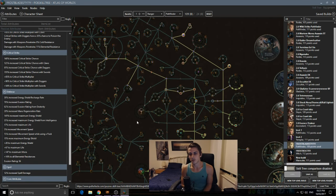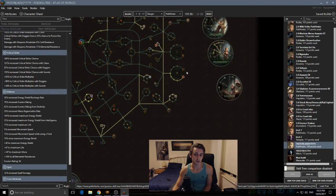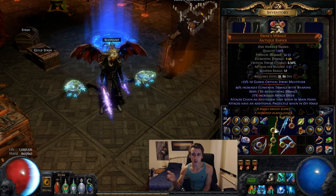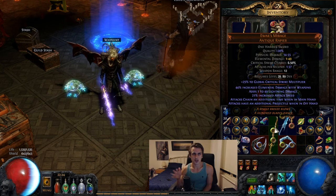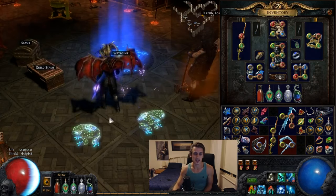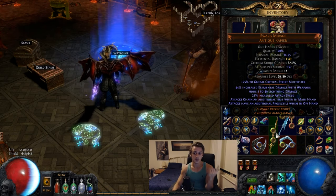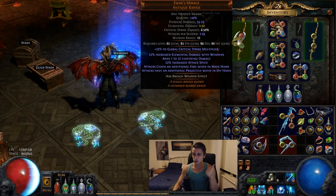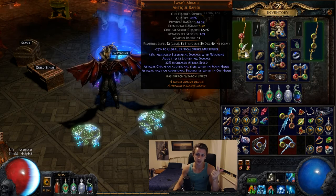I'll flesh the tree out over the next few days as I build the character. I'm not sure Varunastra is worth it — it might turn into a pure claw, dagger, or sword character depending on what's available. As for weapons while leveling, I'll mention the Mirage Antique Rapier, which you get around level 26 at the end of Act 2. They're amazing for leveling Frostblades — I used them up until about level 60. They have good elemental damage for scaling your added cold gem, great attack speed, and most importantly, additional chain in the main hand and an additional projectile in the off hand, giving you one extra projectile and chain total, making leveling a lot smoother.